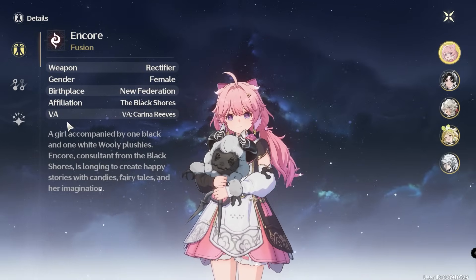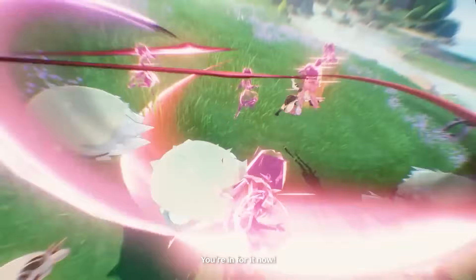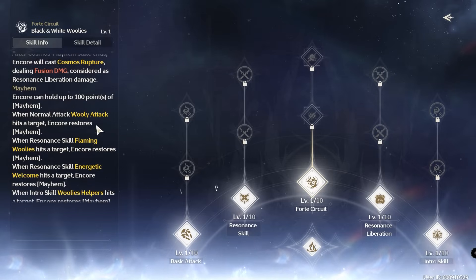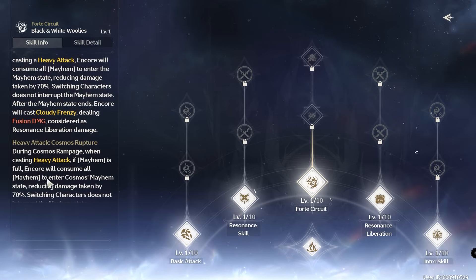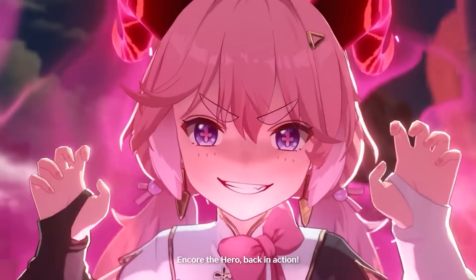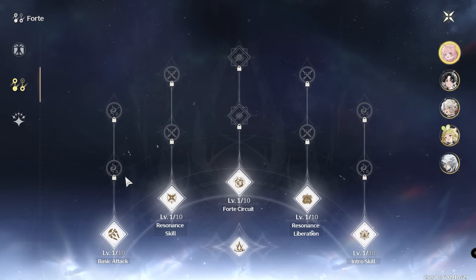Next is Encore, a Fusion main DPS. You can use her skill twice: the first summons Cloudy and deals Fusion damage, and the second deals even more Fusion damage. When her Forte Circuit is full, using a Heavy Attack reduces 70% of damage taken while charging a powerful hit against the enemy — you can even switch characters mid-charge. Her Resonance Liberation changes her Normal Attacks, Heavy Attacks, and Skill to deal significantly more damage. The main challenge with Encore is that she cannot counter bosses without jump attacks, making her harder to play.